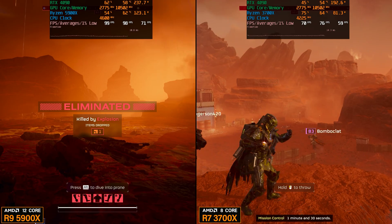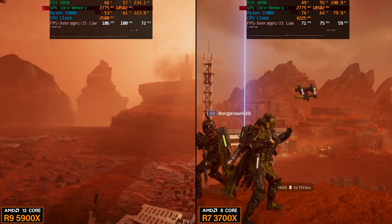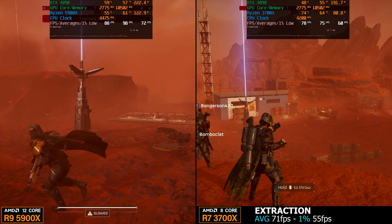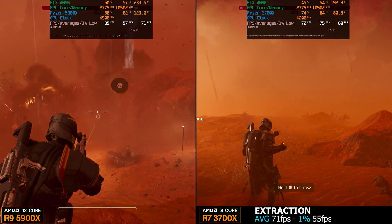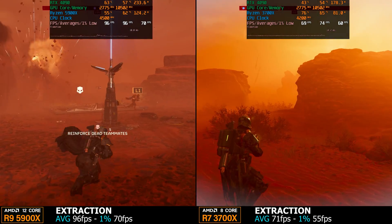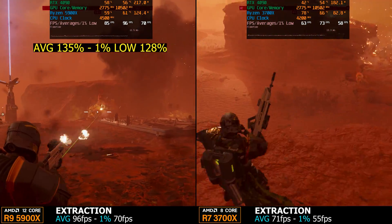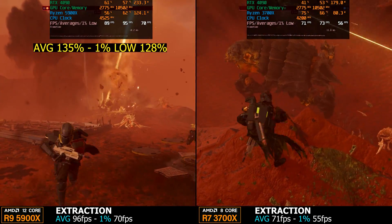Now it's time for the extraction, and here the 5900X pulls ahead a little bit because it is a rather intense part of the mission. For the 3700X, taking a reading right before the ship takes off, we have 71 fps for averages and 55 fps for 1% lows. On the 5900X 12-core side we have 96 fps for averages and 70 fps for 1% lows. That advantage amounts to 35% faster on the averages and 28% faster on the 1% lows in favor of the 12-core 5900X.